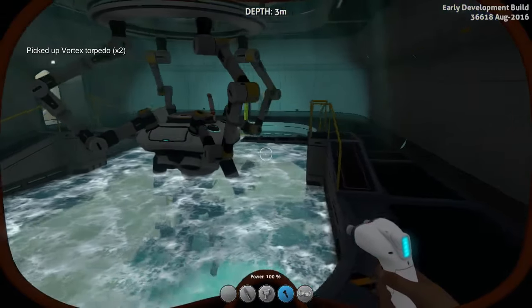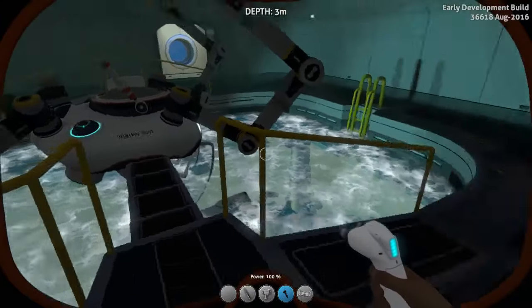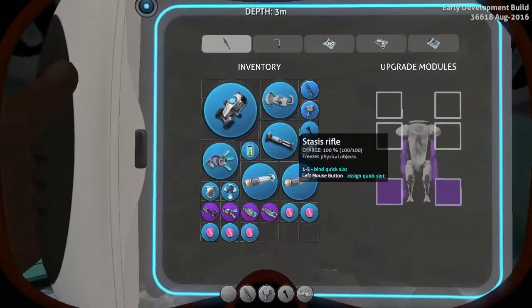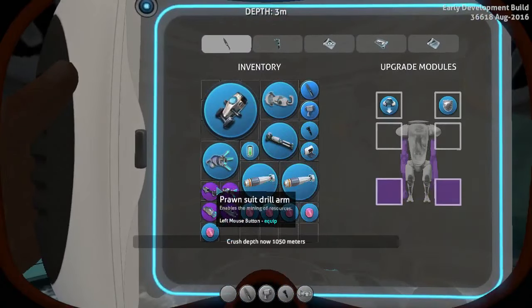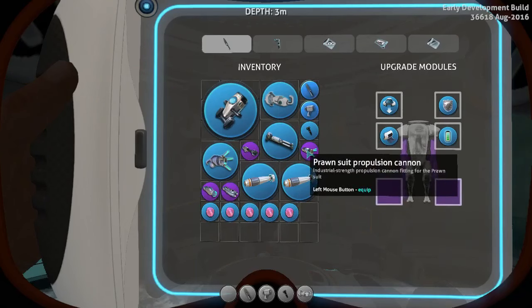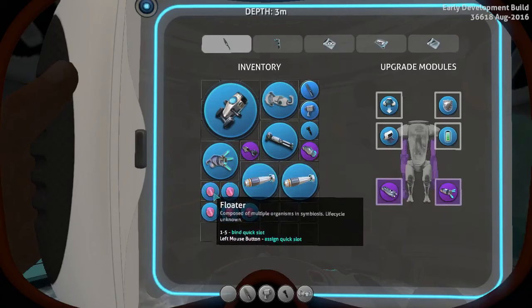Right, let's bung these in. So which side am I on? I think this is the right one — oh, this is the wrong side, so a little sprint around. I think sprinting is new. Anyway, let's bung them in. So first of all we want pressure compensator, hull reinforcement, storage and power efficiency. And in these two arm slots we'll put in the propulsion cannon and the torpedo arm first. And we've got two torpedoes at least.